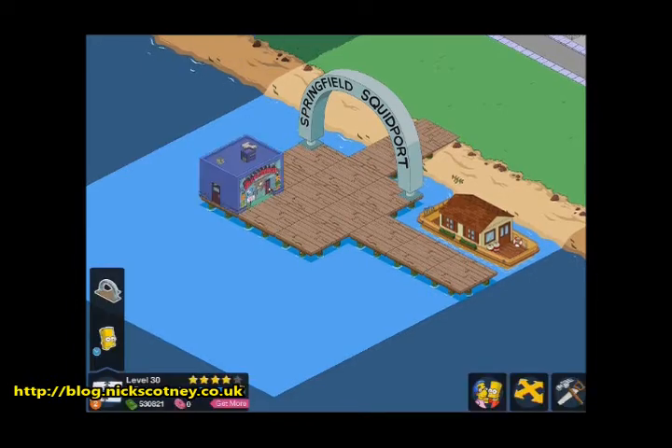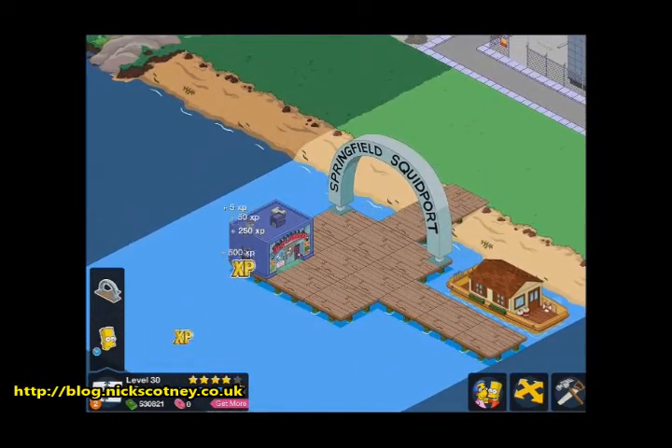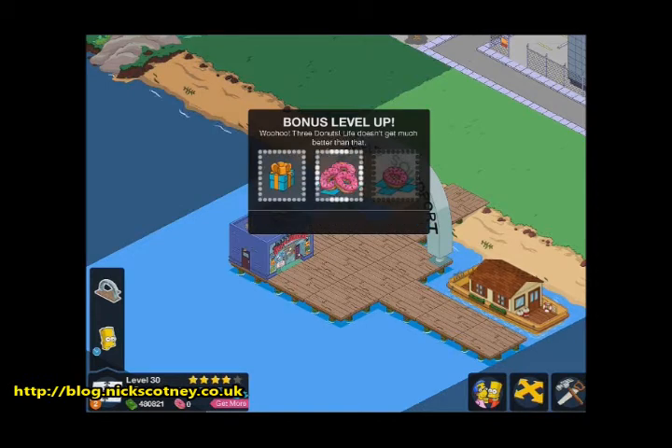Basically I had a glitch the other day on Tapped Out whereby, as you can see, I completed this quest for the building but during that time I also levelled up. So as you can see I'm levelling up and I get my donuts — get three donuts, like so.